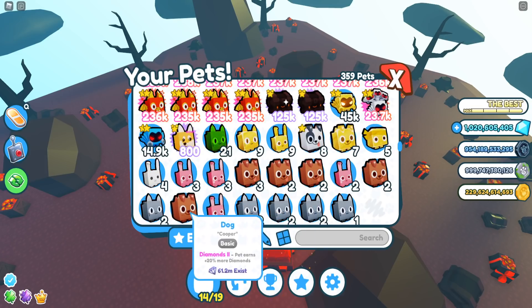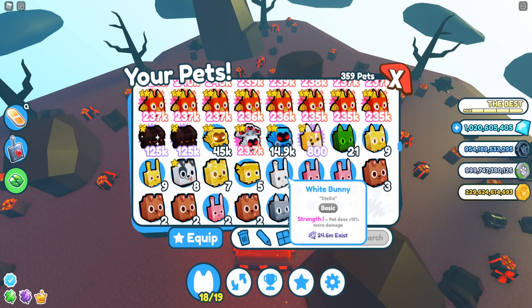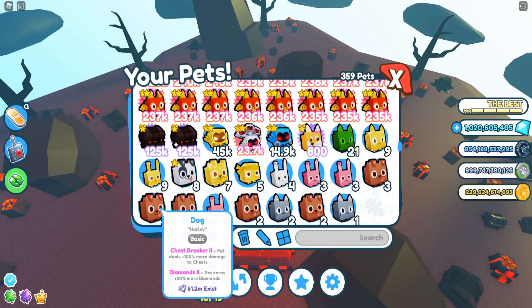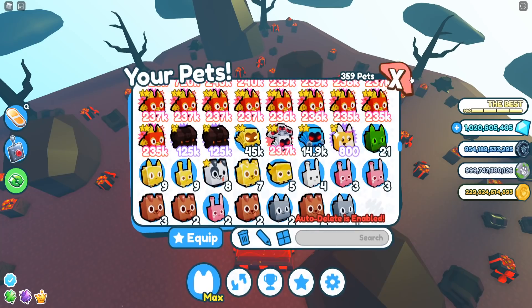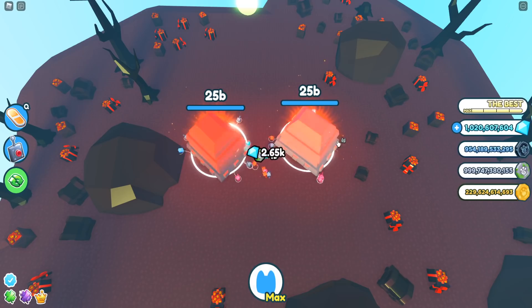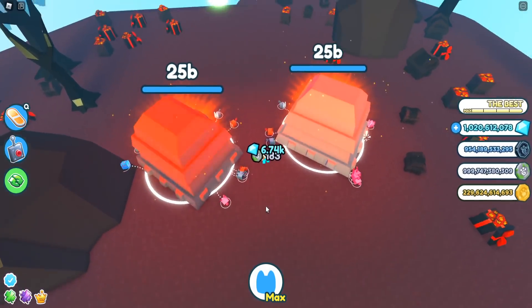Only diamonds guys - literally diamonds is pretty much the only thing that works here. I would not recommend royalty because I heard it doesn't stack either. Make sure you do not send all your pets to one chest. What you guys want to do is split the pets - you want to have one go here, one here, and split them one through ten just like so.